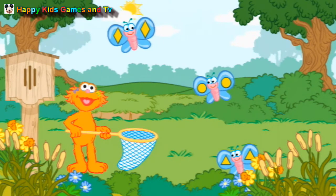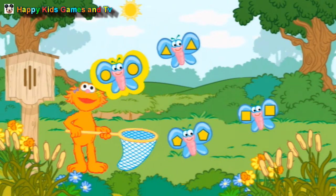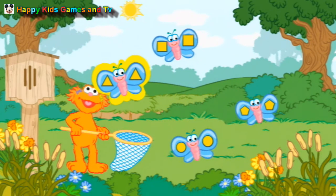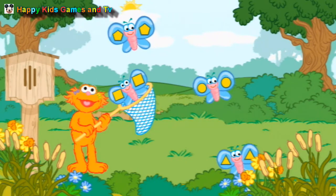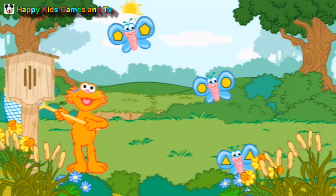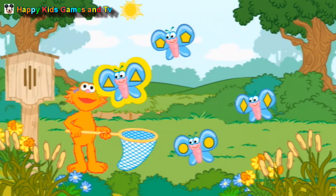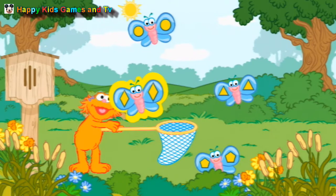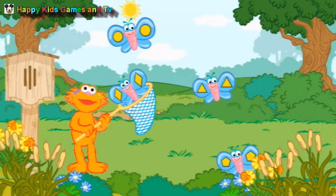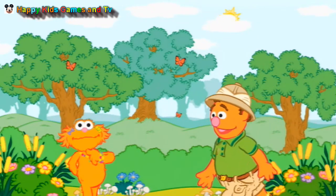We need another butterfly. We need to catch a butterfly with squares on its wings. We need to catch a butterfly with rhombuses on its wings. You're so good at this! That's a butterfly with rhombuses on its wings. Thanks for helping. Now the butterflies can move to their new home.